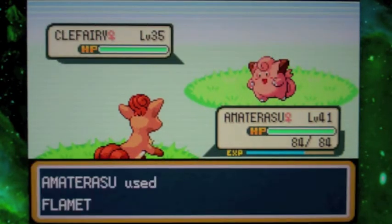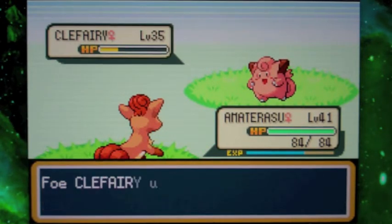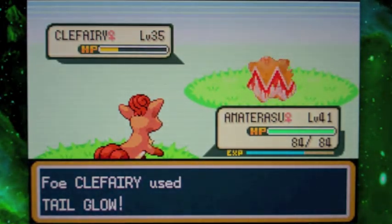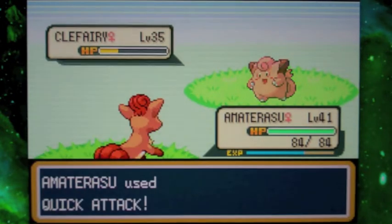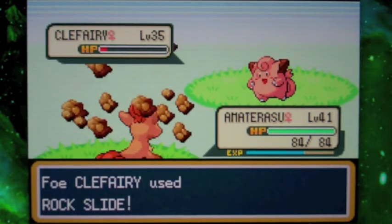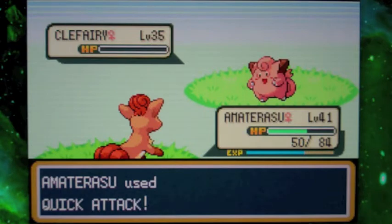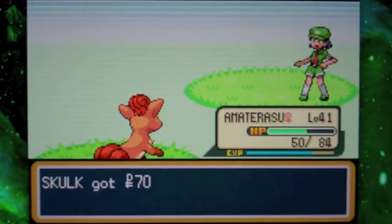I'm sure you're wondering why Vulpix hasn't evolved into a Ninetales yet. I definitely could — I could have gone to the Celadon Department Store and just bought a Fire Stone. But there is actually a Fire Stone we're going to be able to find in the wild really, really soon. So I thought it would be better to wait and get the Fire Stone for free.